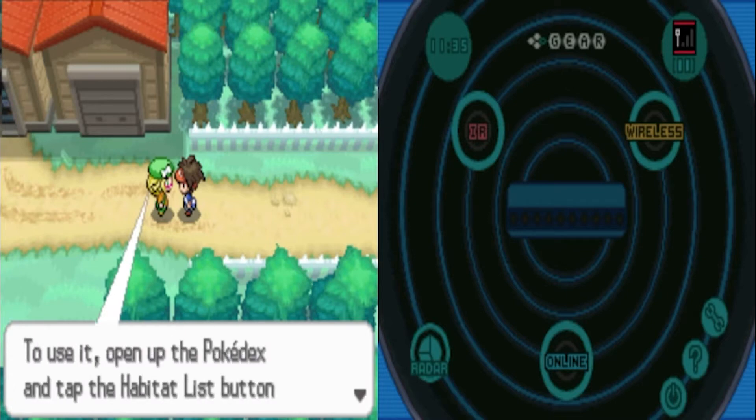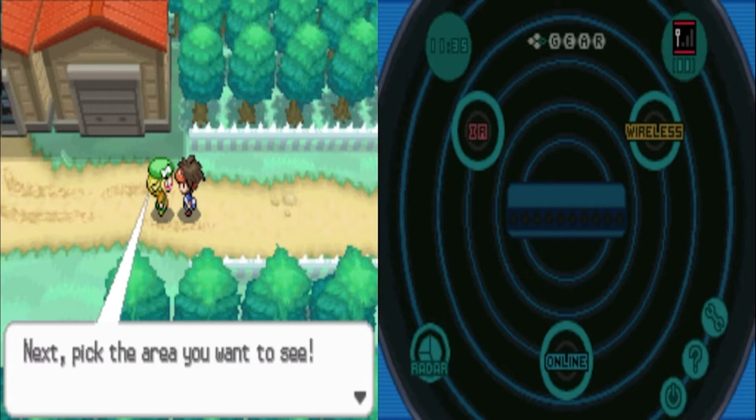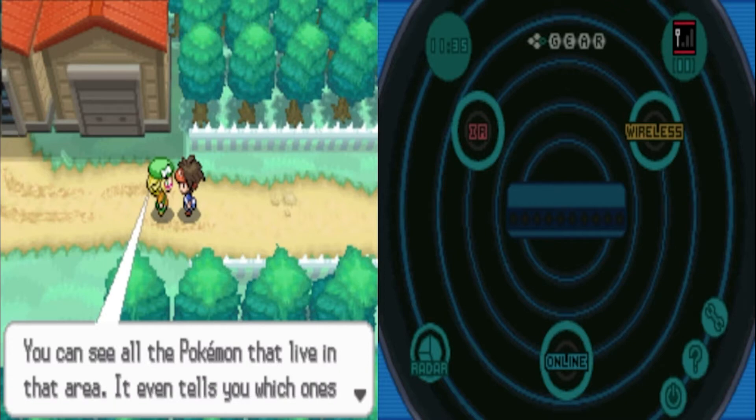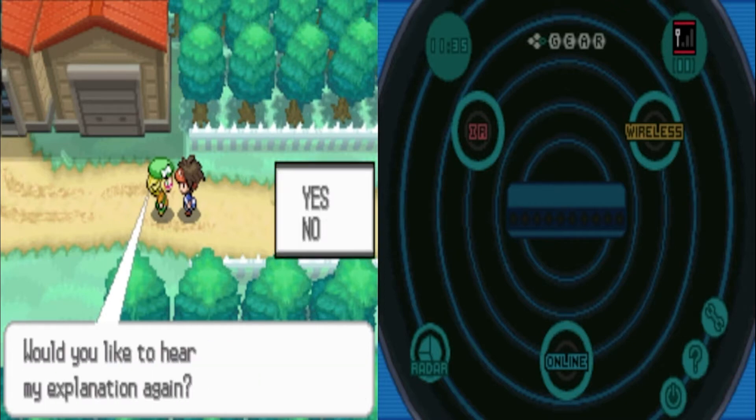To use the Habitat List, open up the Pokédex and tap the Habitat List button on the lower left side of the touchscreen. Next, pick the area you want to see. You can see all the Pokémon that live in that area — it even tells you which ones you've already caught. That's helpful.